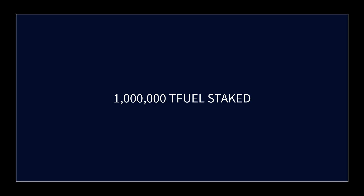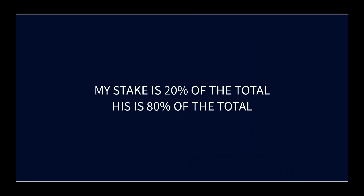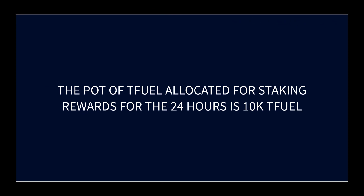Let's keep the numbers simple: I've got 200,000 T-fuel staked. Let's say there's a total of 1 million T-fuel staked — my 200,000 and 800,000 by someone else. My 200,000 represents 20% of the total stake and their 800,000 represents 80%. So if there's a pot of 10,000 T-fuel for a 24-hour period and we're the only two staking, we would split the pot 80-20. The 0.038% figure is the percent of the pot I get based on how much I've staked, and the other people staking split it proportionally based on how much T-fuel they each have staked.